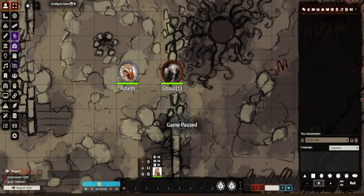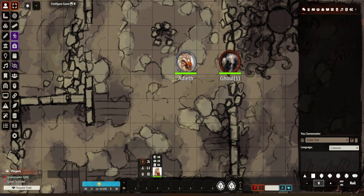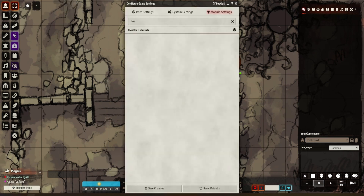Welcome to another video. I am the Stunty DM, and this video is a module review for something called Health Estimate. I'm sure many people have seen a lot of them. Health Estimate is a really lightweight module - it's this little text here, so if you hover over a creature it will give you a general idea of its health. Hence: Health Estimate. Let's look at the settings.